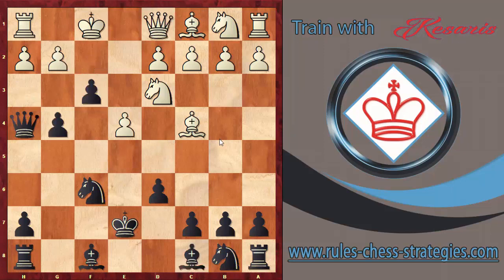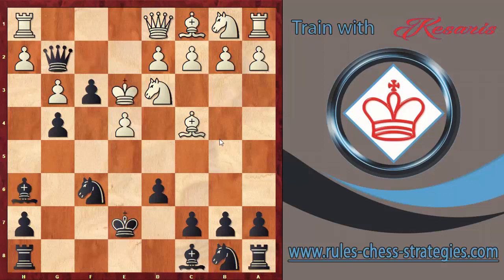Going back to the main game — white plays g3, trying to close the lines. Now we have Qh3, very close to checkmate. White plays Kf2, then Qg2 check, Ke3, and now another piece joins the attack: the bishop — Bh6 — attacking the king.